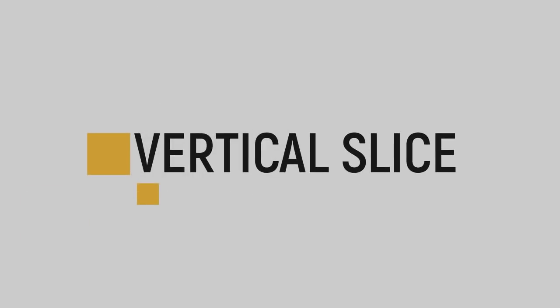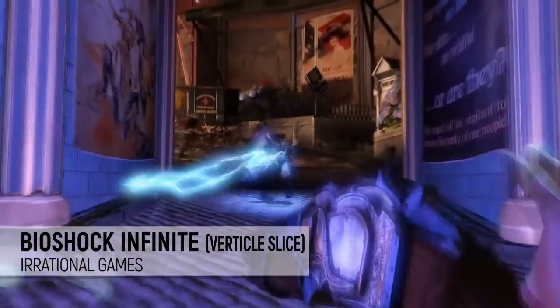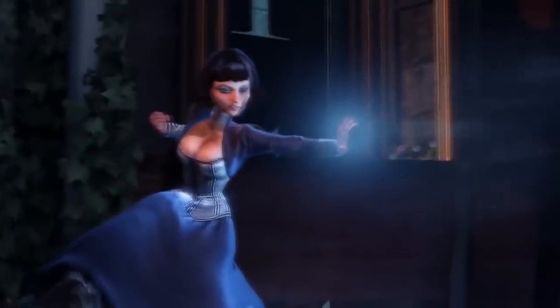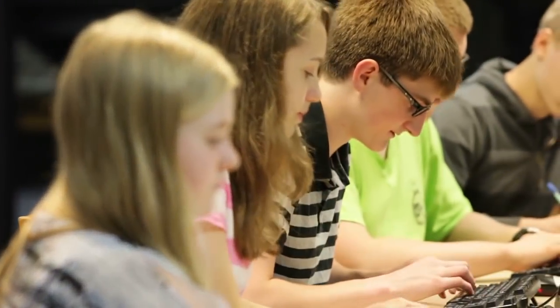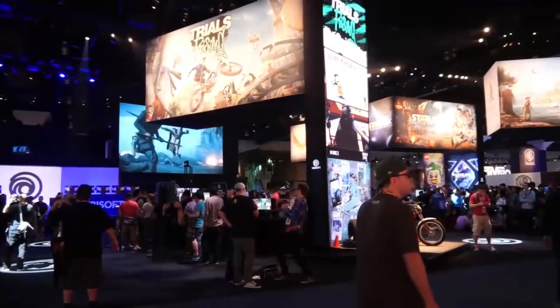Vertical Slice. A vertical slice is a section of the game, perhaps 5 to 30 minutes, that is representative of what the final game will look, sound, and play like. The vertical slice is an industry-wide practice, especially when it comes to large-scale game projects. For many large developers, its main purpose is to be used as a pitch when talking to studio heads to help them decide whether the game gets funded or not. However, even if you have no desire to find a publisher or additional funding, a vertical slice is a great tool to begin early testing and marketing of your project.